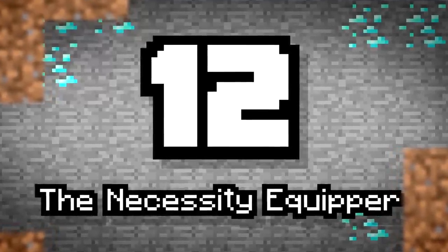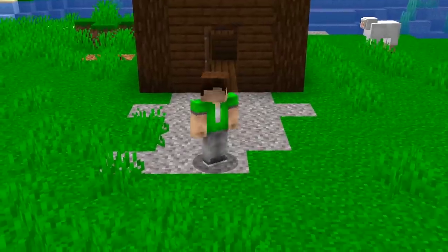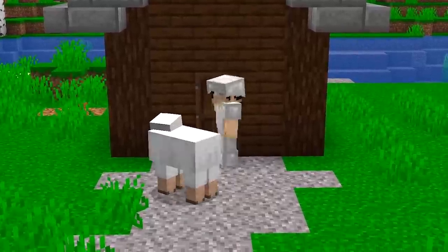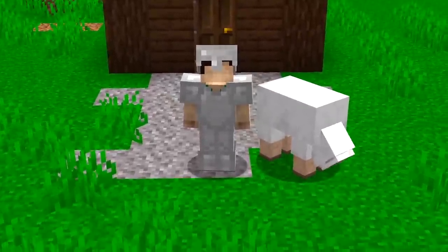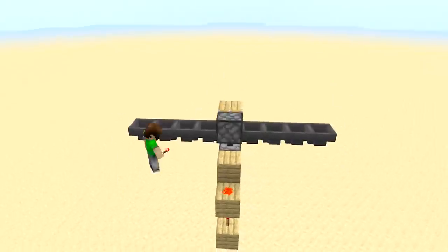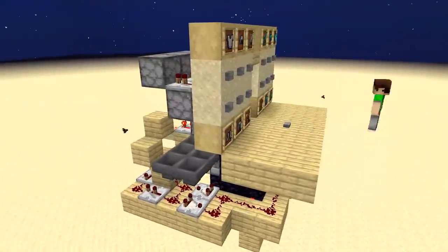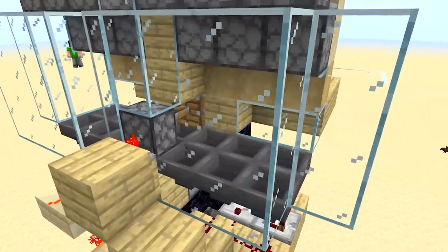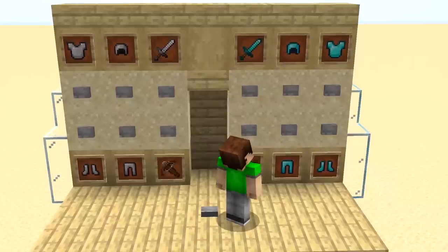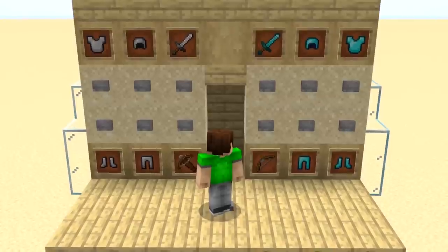Number twelve: the necessity equipper. Ever in a rush to head out but you need to equip all of your armor, find your sword, restock your arrows, and all that jazz? Item dispensers can equip all those things for you, and combining this with a few redstone memory mechanics allows you to create a wall with all of your armor and weapon options. You'll need to use item frame displays to know which is which, but it's worth it for a method so efficient. Select your gear loadout by pressing the buttons, then step into the machine and watch it equip you with everything you need.